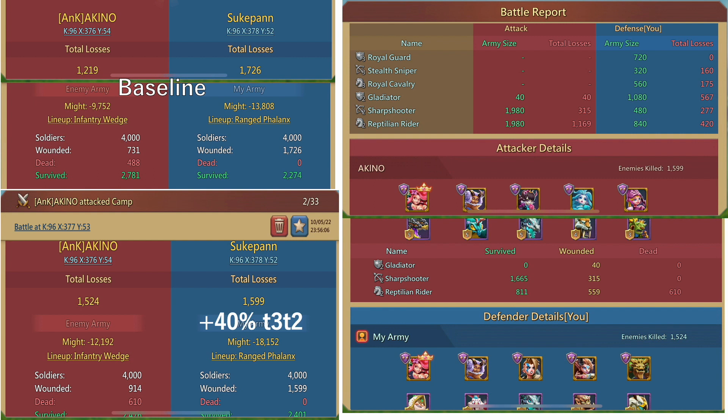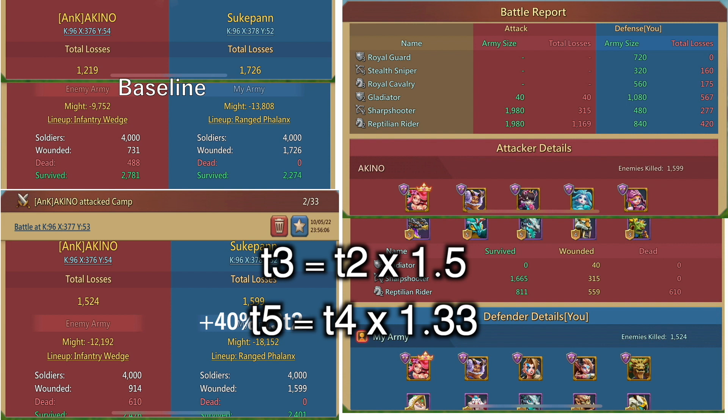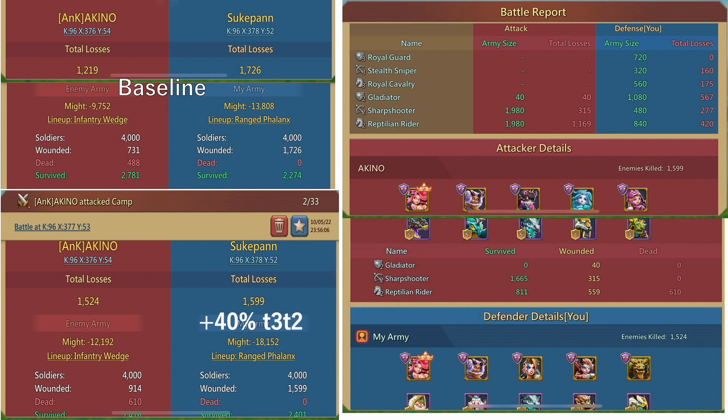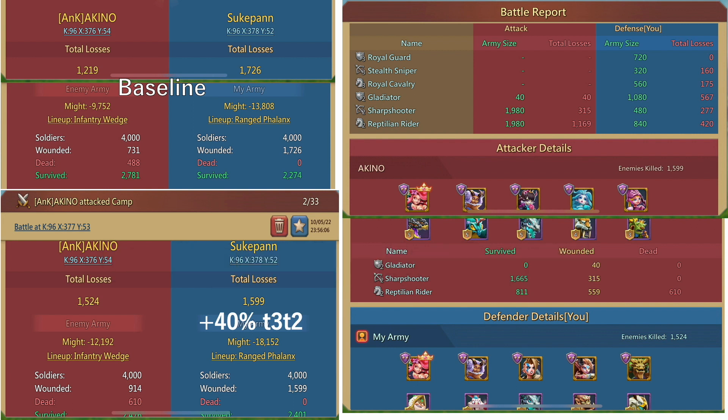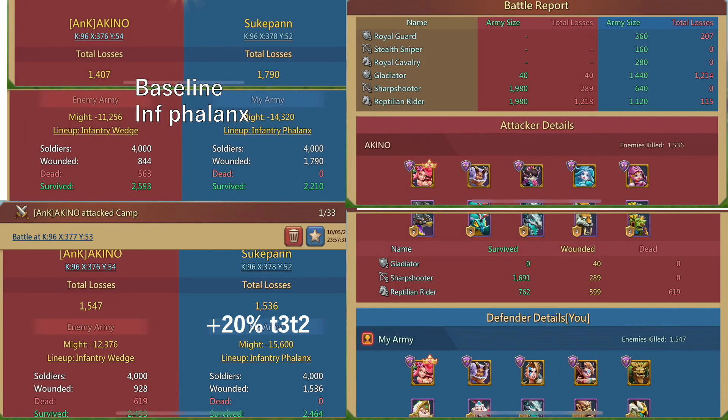Next, we investigated how much stronger an opponent 055 can handle. I increased the tier 3 count by 10% each on my 947 to simulate a stronger opponent and saw how far 055 could go. Against 947 ranged phalanx, the 055 was able to handle up to 40% more tier 3 and tier 2 count. Since tier 3 is 1.5 times stronger than tier 2, whereas tier 5 is only 1.33 times stronger than tier 4, it's like beating a 60% stronger tier 5/tier 4 947 with pure tier 4/tier 4 055 — and you can do that without carpet.